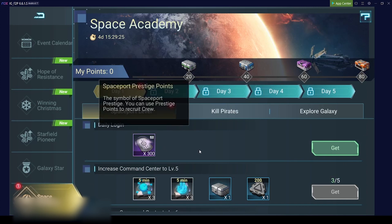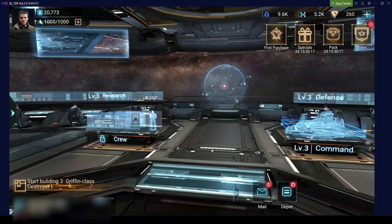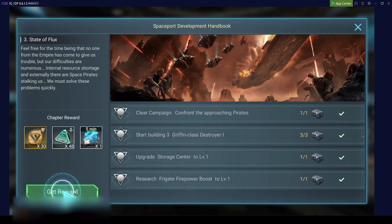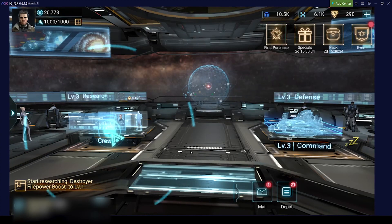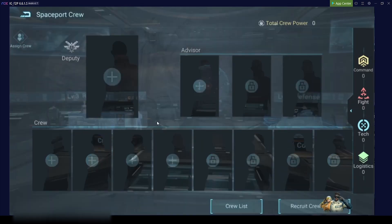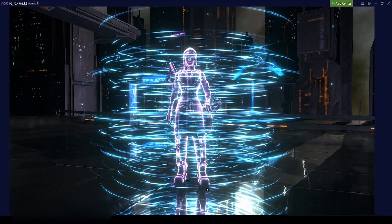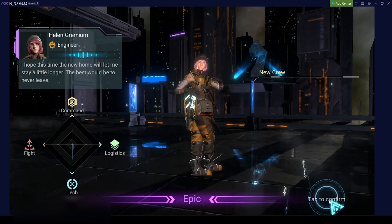Here we get some spaceport prestige points - they are required to hire new crew members. You can always check out my other videos where I explain quite a lot of things in detail. There are also some beginner and starter guides that will give you a better idea too.